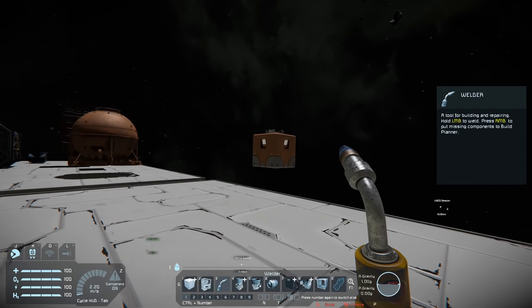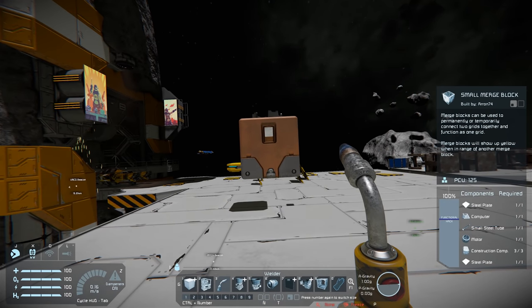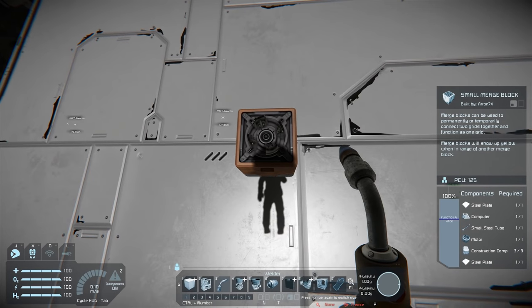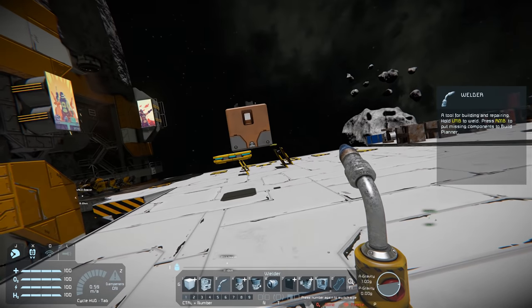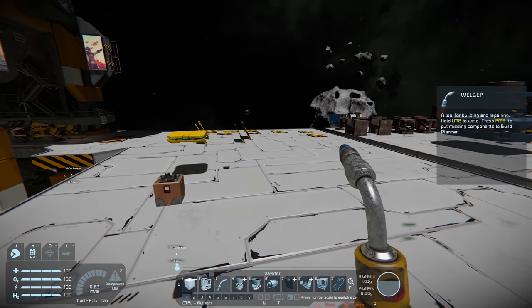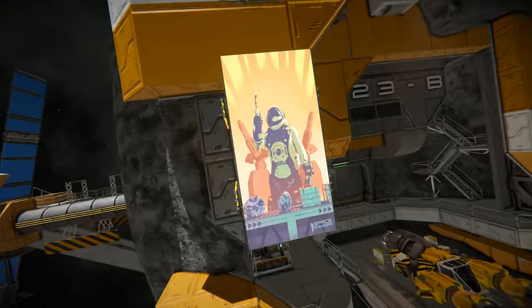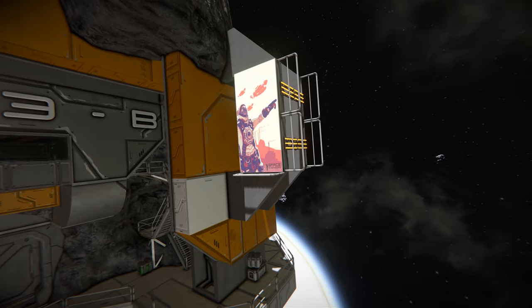For the final free thing, we have the small merge block. This is going to be quite perfect for missile designs, and it's similar to the large merge block function, so it'll be interesting to see how players utilise that. And finally, we get some cool posters — not super exciting, but you can see some of them on the station in the background.